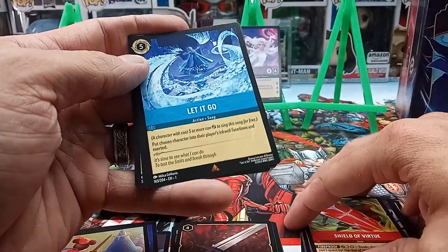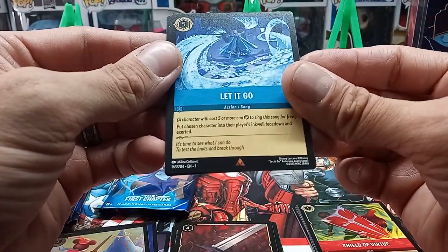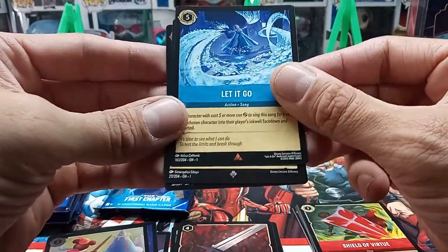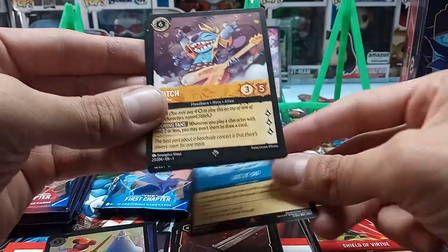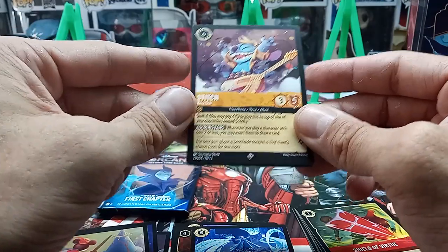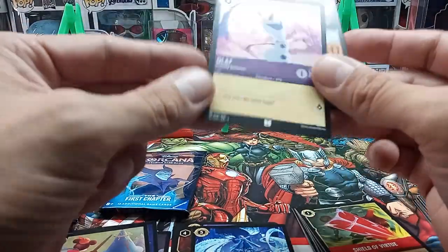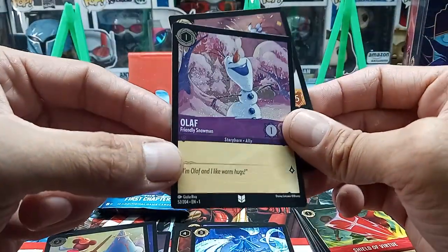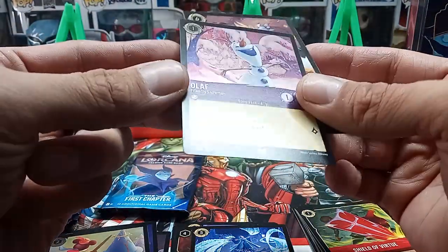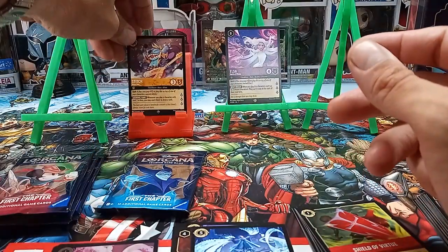Our first rare is Let It Go — it makes you want to break out in song when you see these card names. Let It Go with Elsa, and then we have an ultra rare of Stitch the Rock Star! Really cool. And then behind that we have Olaf in the foil. The camera doesn't really do these foil cards much justice, but they're really cool looking. Now we need to get a Lilo to match Stitch!